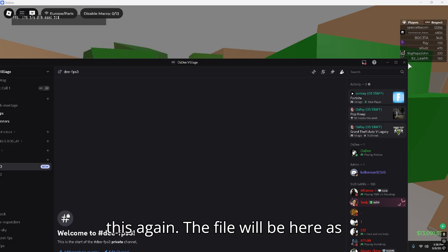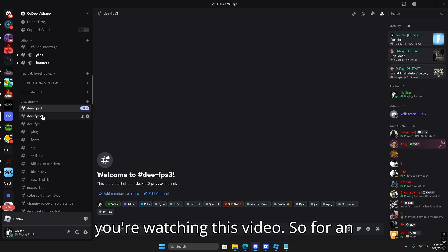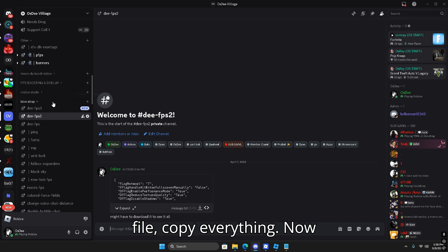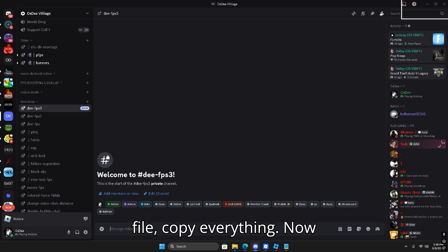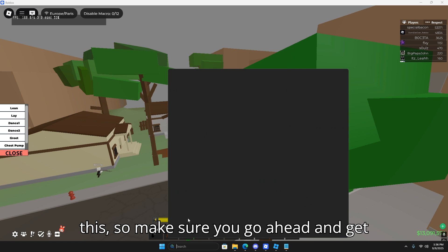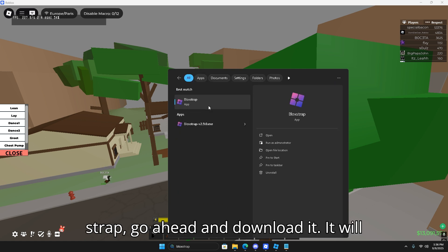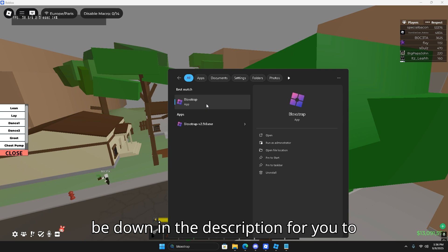Let me show y'all this again — the file will be here as you're watching this video. For an example it would look like this. All you have to do is open it, view the whole file, and copy everything. Now you're going to need Bloxstrap for this, so make sure you go ahead and get Bloxstrap.